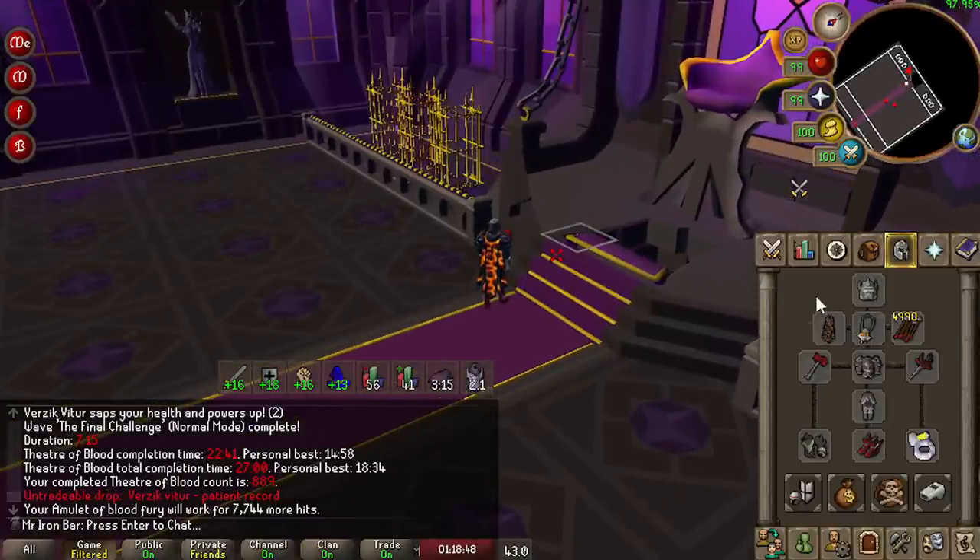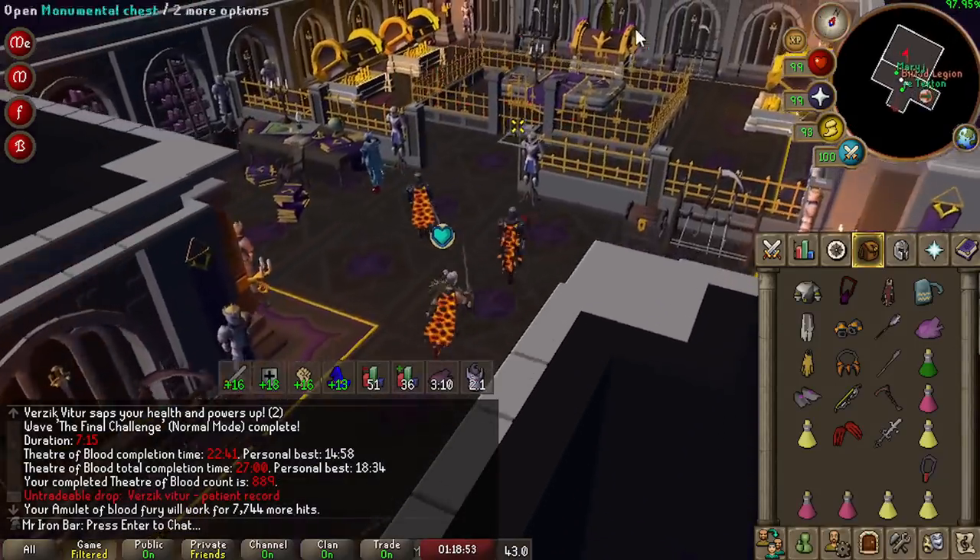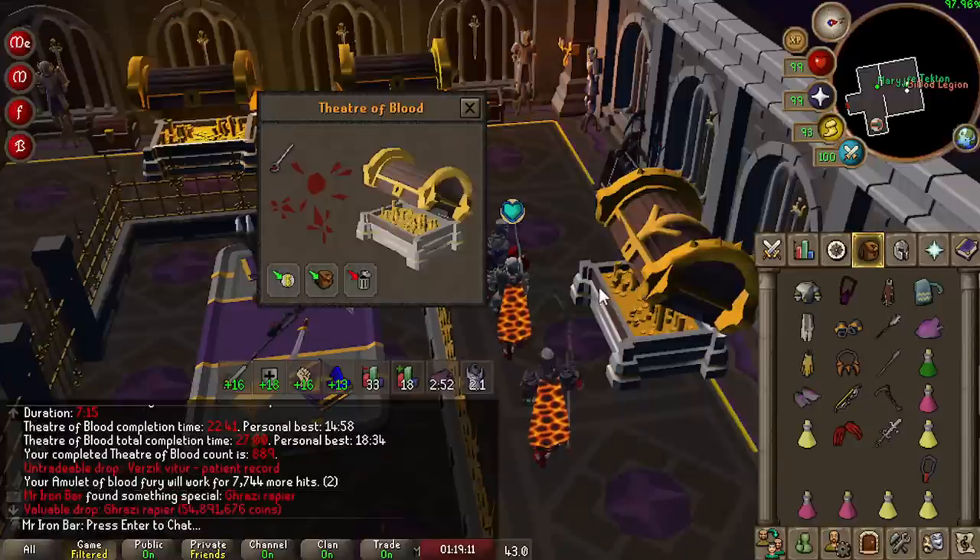I'll keep using the Torture mainly and only put the Blood Fury on as a backup. Oh, we got a purple too — a Rapier. Damn, Rapier's so cheap.